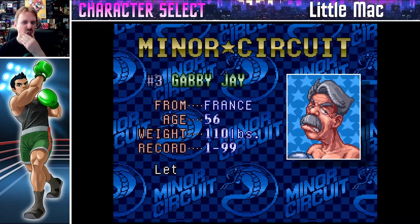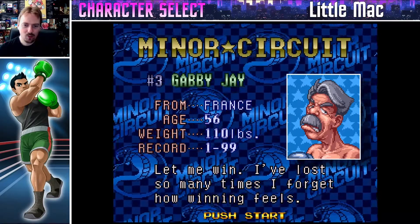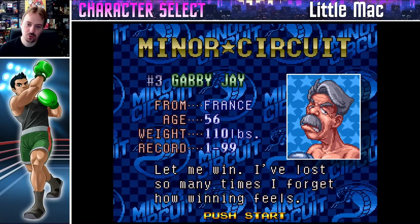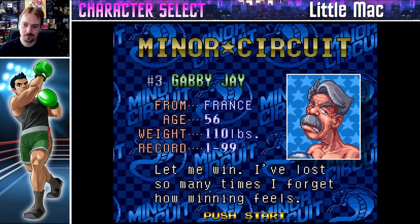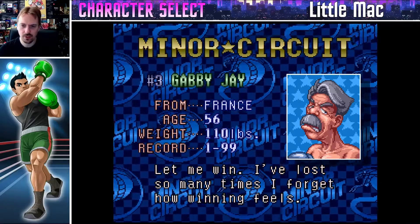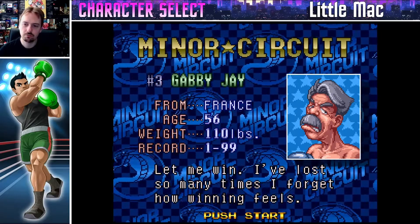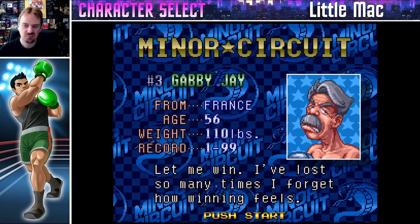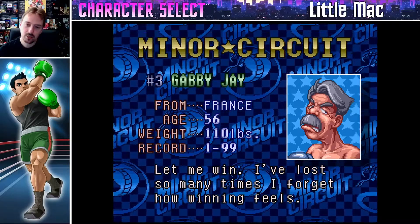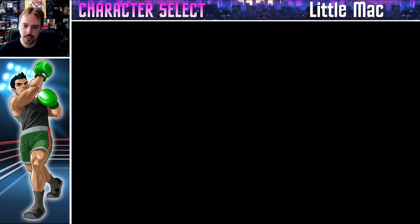Starting off with the minor circuit, Gabby J. This guy's only ever had one win, and it was against another Punch Out mainstay from the original, called Glass Joe. Do you need a strategy for Gabby J? Probably not, you just pummel him really. He doesn't really do much at all. But it'll give me an opportunity to show you what the buttons are for the newcomers. So let's go to the ring!